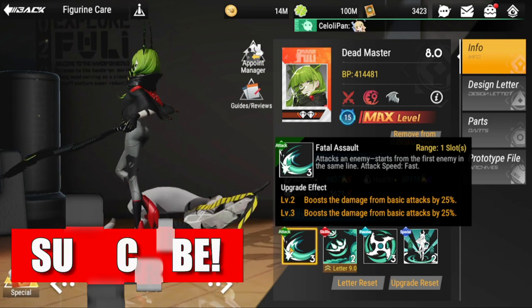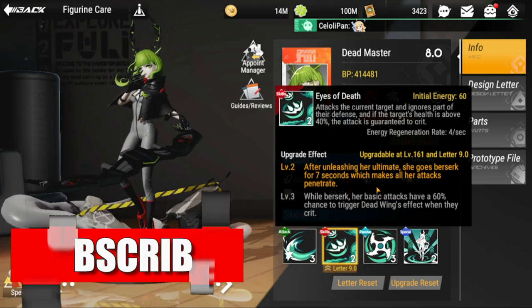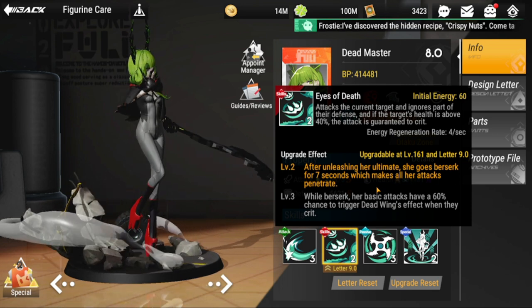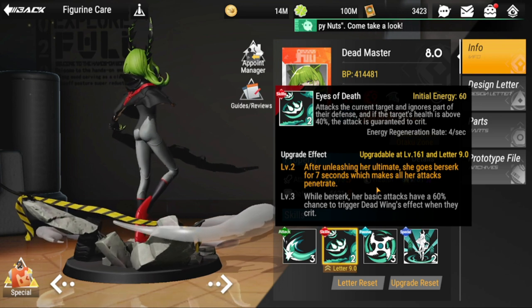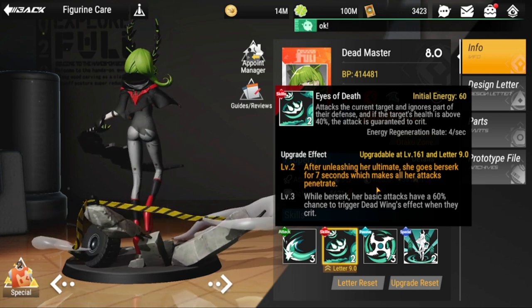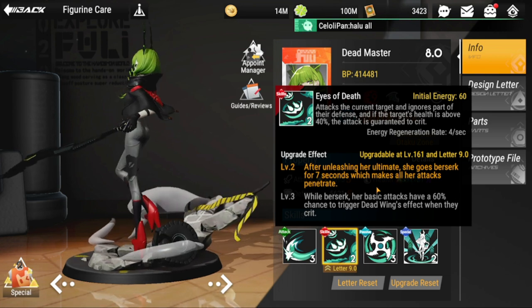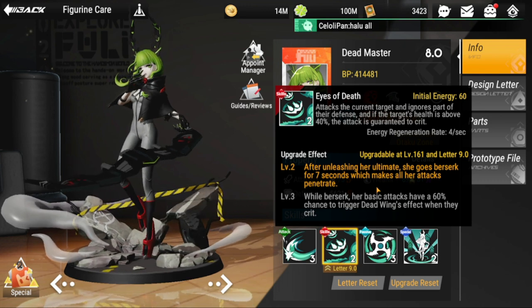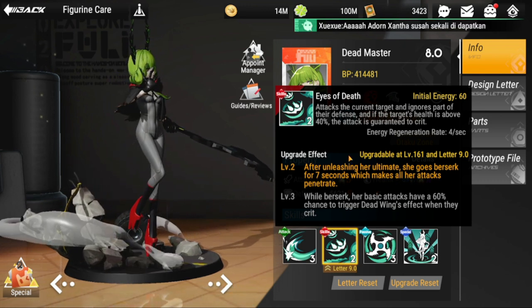Next is her ultimate, Eyes of Death. It attacks the current target, ignores part of their defense, and if the target's health is above 40%, the attack is guaranteed to crit. She's another figure that has a guaranteed crit mechanic built into her kit.